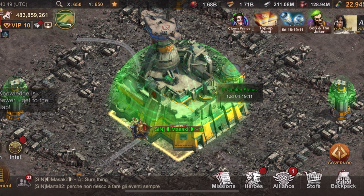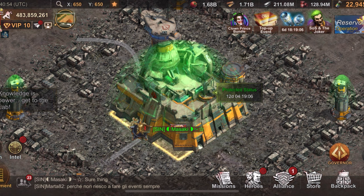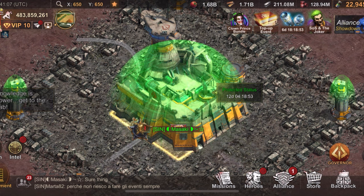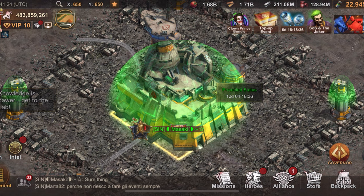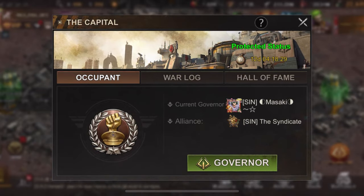If you don't do that, whoever's R5 of the winning alliance will automatically become the governor. This only applies for CC and SVS when you're defending. For SVS where you're attacking, your state just keeps the governorship for another round. If you lose your SVS invasion — meaning somebody invades your state and you fail to defend — there is no governor for your state that round, so their state gets about a 150% boost. There is also a time limit to make the governor election decision, so make sure the R5 is online. Do it as soon as possible because the buffs start as soon as the governor is named.